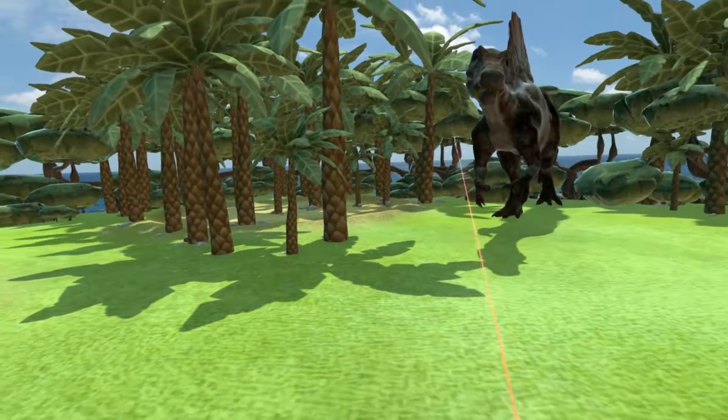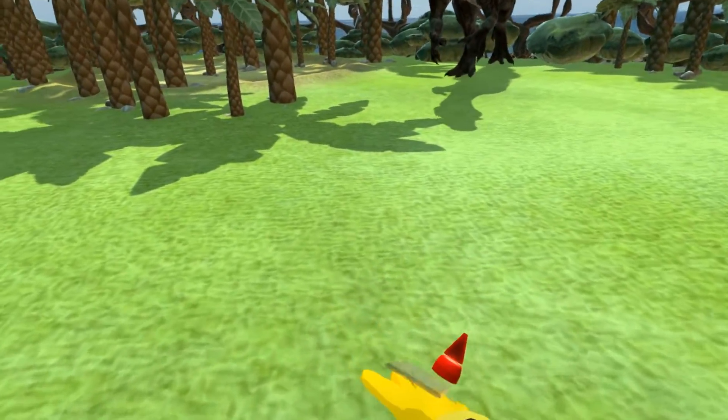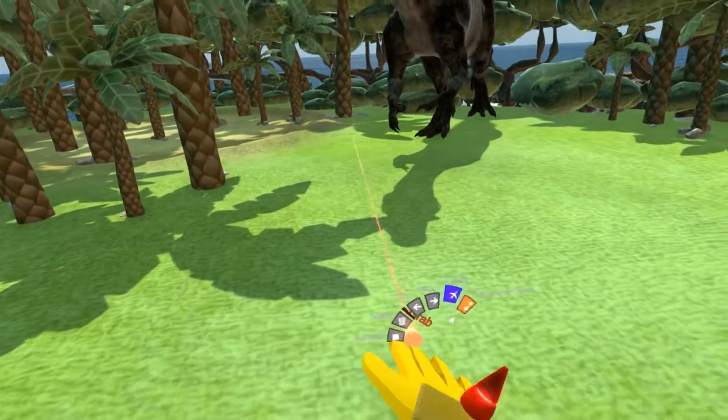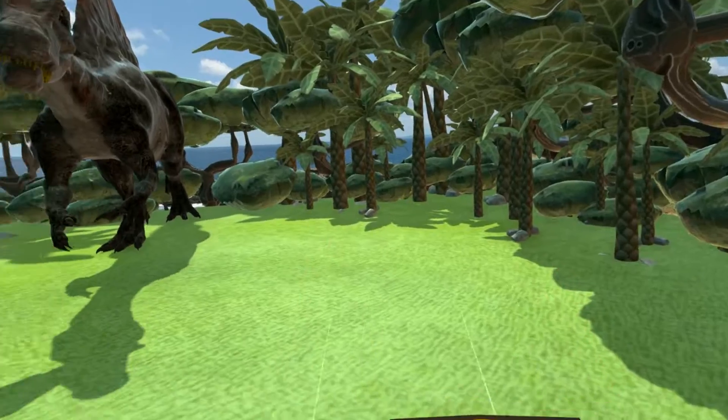Hello, one of the recent additions to Neos VR is a physical locomotion system. So instead of options like fly, which allow you to pass through any objects and are suitable for editing, you can also enable physical locomotion which allows you to jump around and collide with objects.